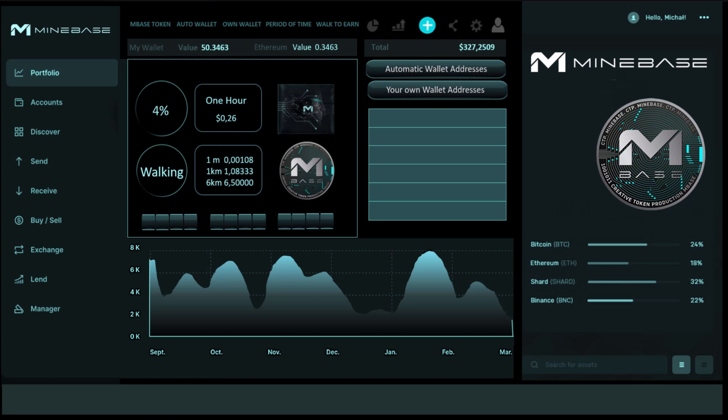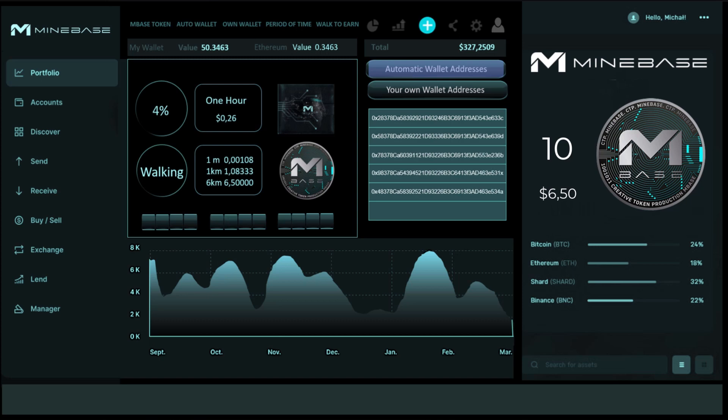Alternatively, you can deposit Minebase tokens in your Minebase wallet. You have the possibility to get automatic wallet addresses. If you deposit at least 10 Minebase tokens, you will automatically receive a wallet address for 72 hours. All fees collected through this address will be credited to your account. When you reach $6.50, you will receive a Minebase token. After 72 hours, you will automatically receive a new wallet address, provided you continue to deposit the 10 Minebase tokens. You have the option to receive up to 20 wallet addresses automatically.